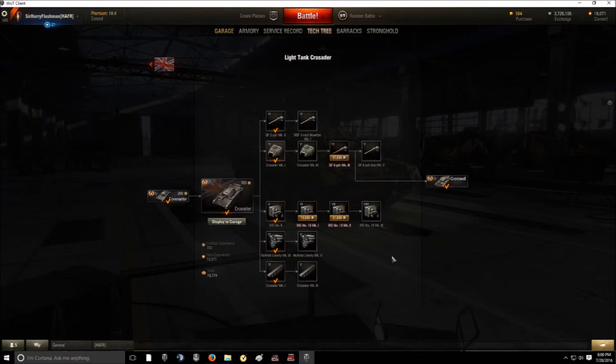Looking at the modules: you can mount the top engine without unlocking the top tracks, which is great. Unfortunately, you cannot mount the top turret and the quick-firing 6-pounder Mark III until you have unlocked the tracks. You don't actually need to research the quick-firing 6-pounder Mark V to get to the Cromwell. There is also a 3-inch howitzer, but I'm not a big fan of the British derp guns — the shell trajectory is so slow and the arc so high it's almost impossible to hit anything unless you're right next to them.